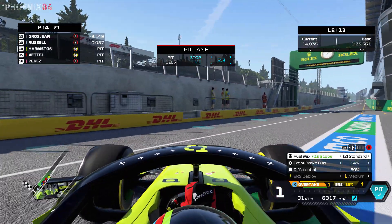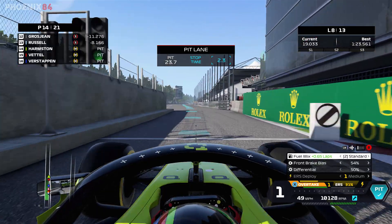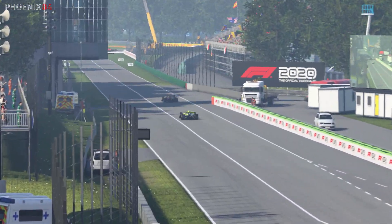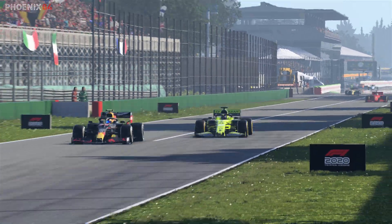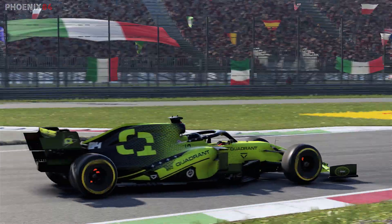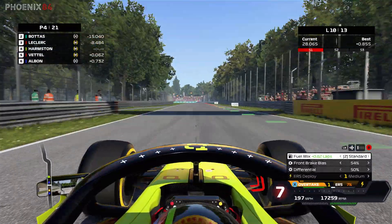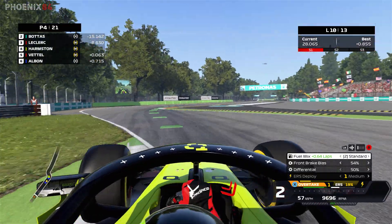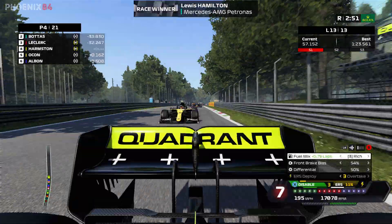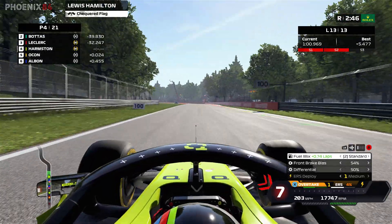An easy one-stop — soft to medium — with a 2.3-second stop, fastest in My Team. We come out in P14. Albon is ahead of us on the following lap but we go around the outside — he's on hard tires so we've got a lot more grip than the Red Bull driver. We make more positions — back up into P4. Vettel tries to go around the outside, we both get him and Albon.